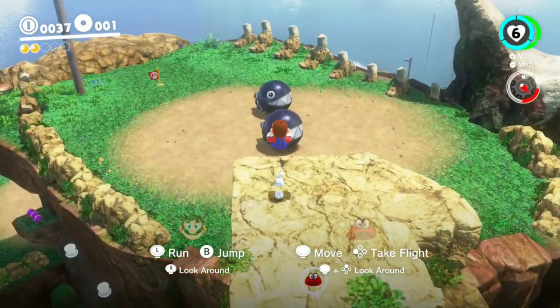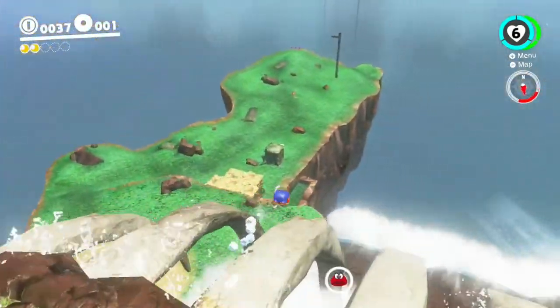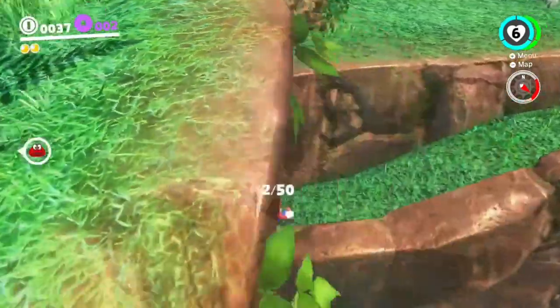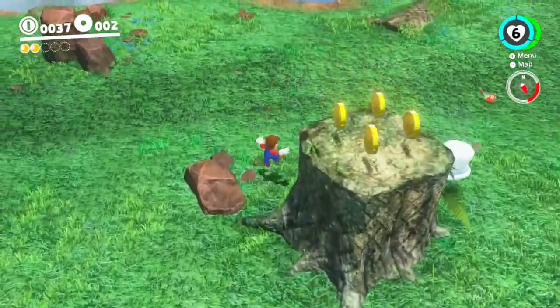So here you will throw Cappy with the second controller. Cappy will roll down the waterfall — not cap stalling. Sorry, I didn't mean to bonk on there. You will keep rolling down.